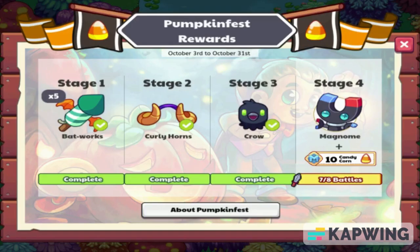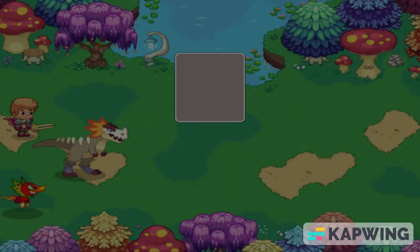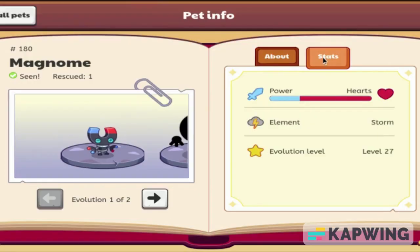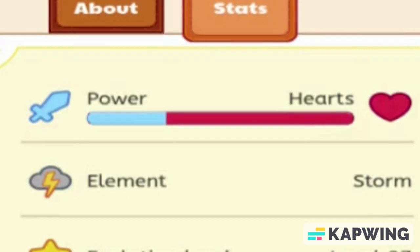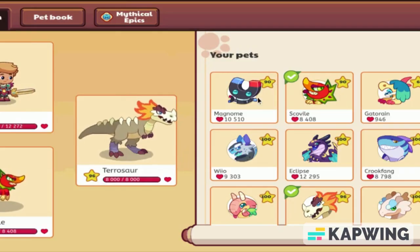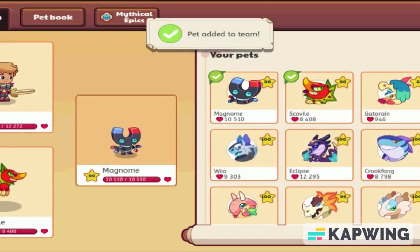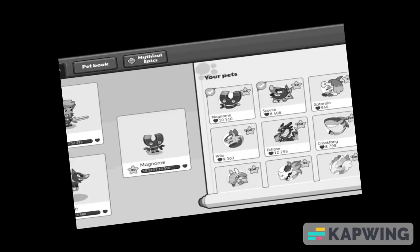And here we go, ladies and gentlemen — we are about to get the new pet Magnome, and there we go. Nice. In the pet book, it's gonna have a power to health ratio of 3 to 7, which really is not that good. It is gonna start at level 90, which is a good thing, but with a 3 to 7 power to health ratio, you're really not gonna be doing too much with that.